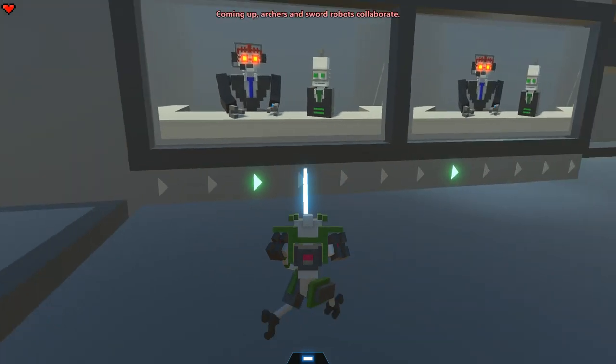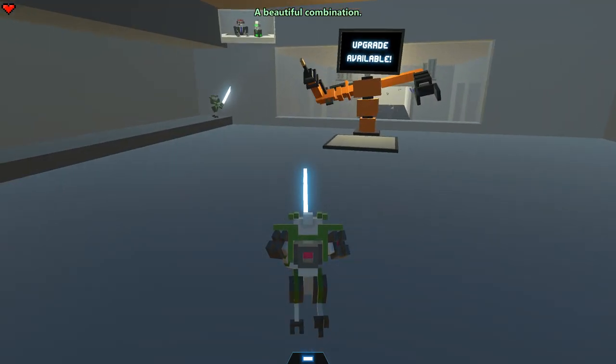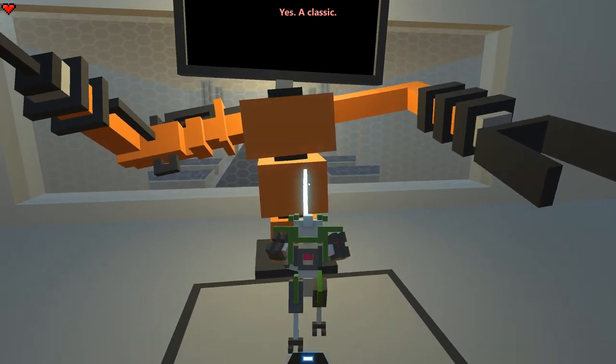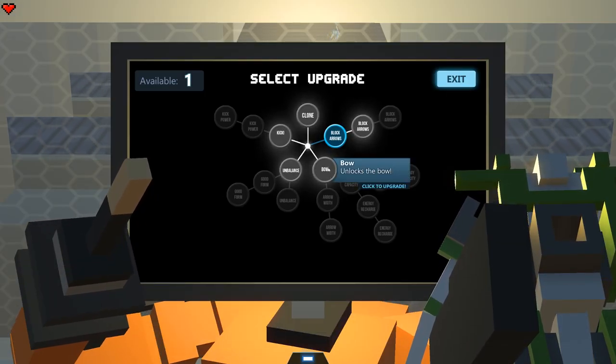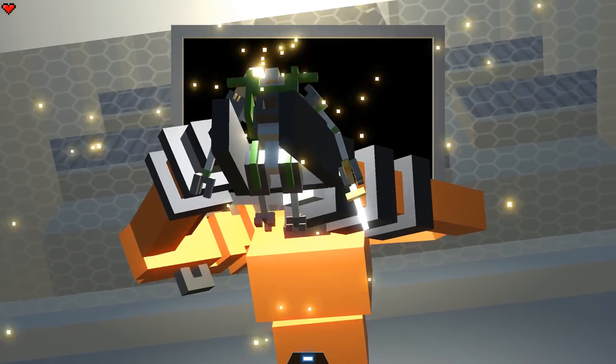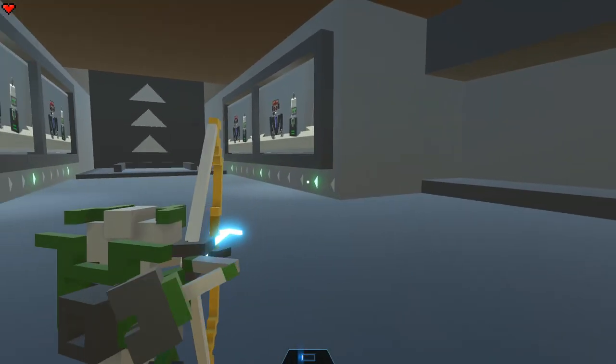So any hints? 'Archers and sword robots collaborate.' So archers and swords — I think it is time to get my bow. I think that will be the best thing to deal with swordsmen. Let's grab the bow. Does it show me how to use it? 'One: equip sword. Two: equip bow.' I got it now. Simple enough. We got the bow — let's just try this thing out.